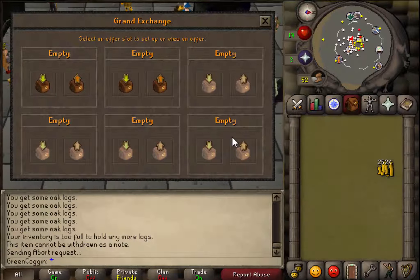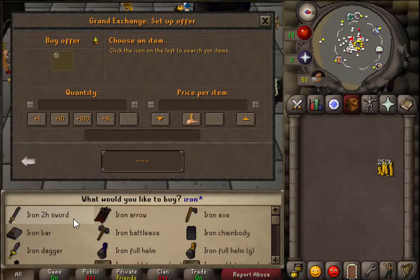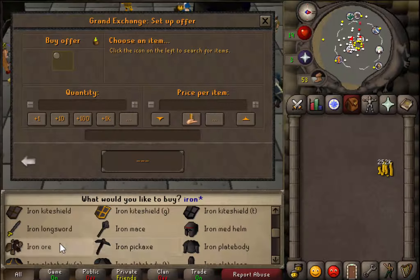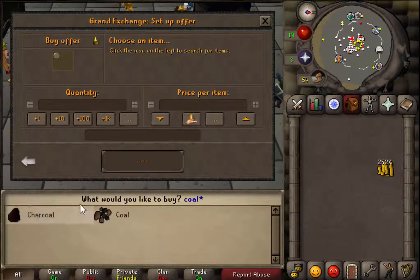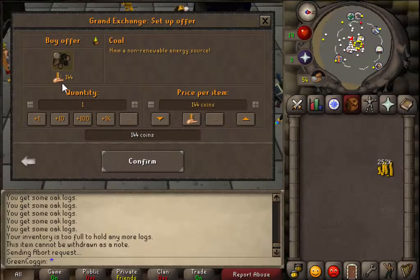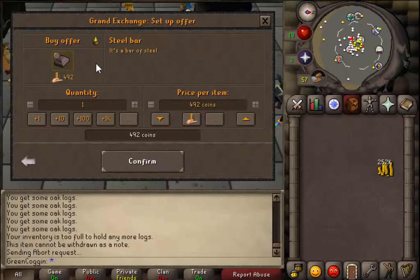A good way to make money is actually making steel bars. Iron ore is 49 coins and you need two coals - that's around 300. Steel bars buy for 490, so you make a profit of 150 per bar. If you think about it, you can do nine at a time - that's like 1.5k per inventory. If you do 100 trips, you make some decent money.